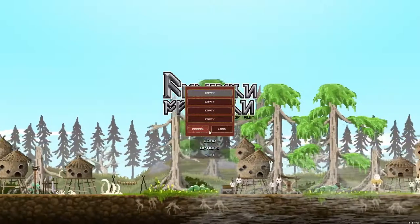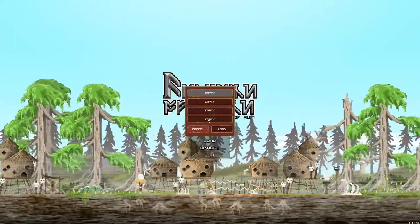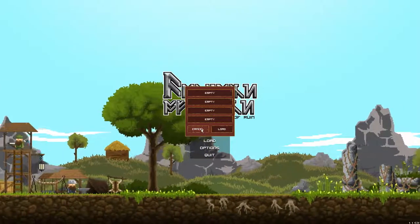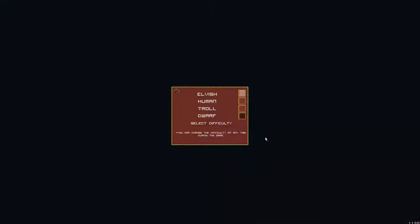So I'm just going to click load. Why is it empty? Apparently it's all empty. So that means I have to go start all over again. I'm going to just start. I'm going to play on the easiest difficulty because I got wrecked when I played on the human difficulty.